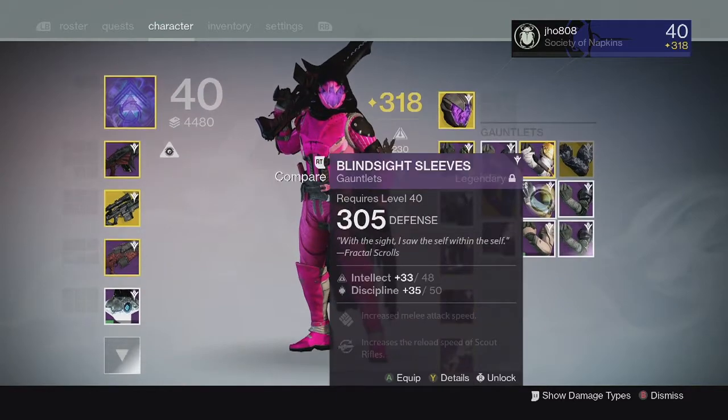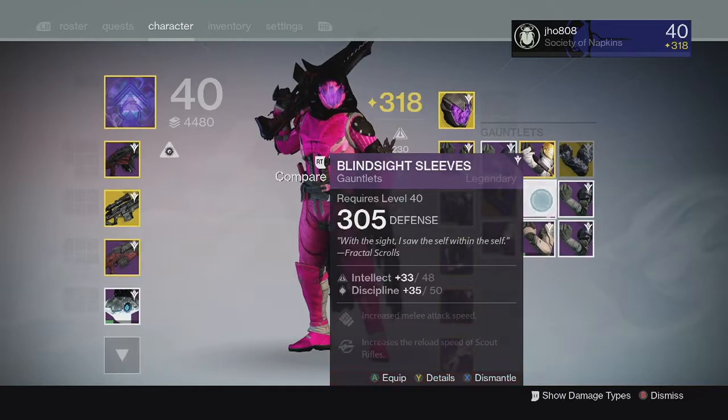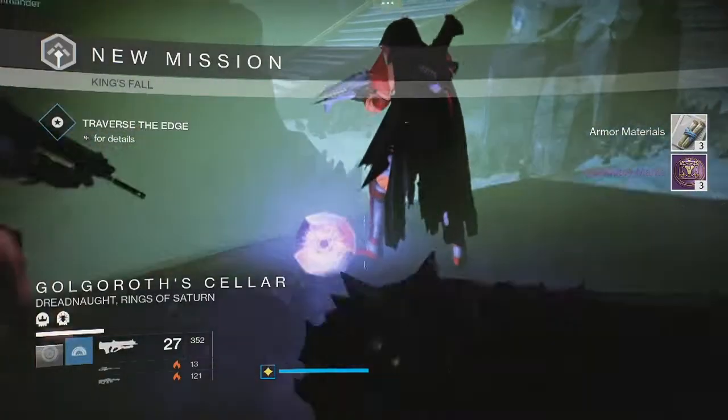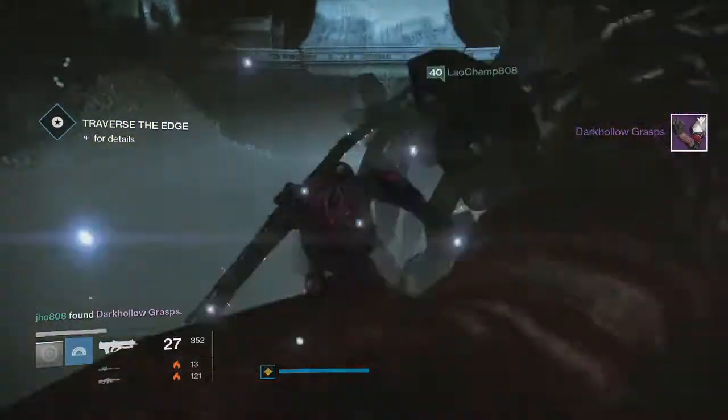For my armor piece, we got some 320 Harrowed Dark Hollow Grasps, which was pretty good. They came in with Intellect and Discipline, as well as the 310 Dark Hollow Grasps. So I got some 320 gauntlets out of it, which was really good.